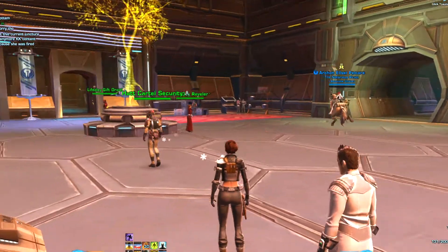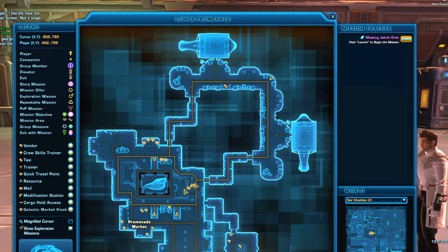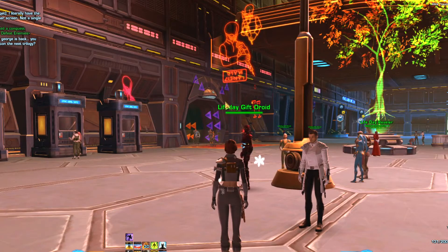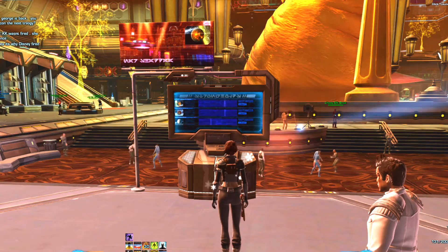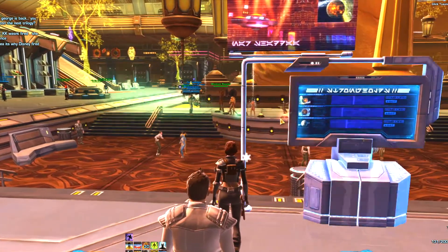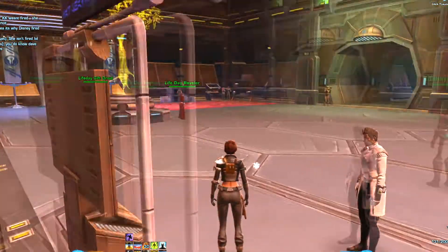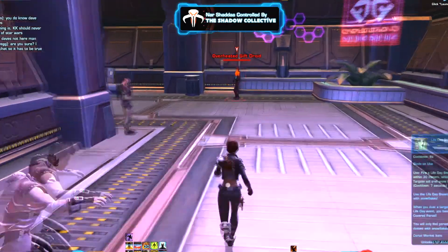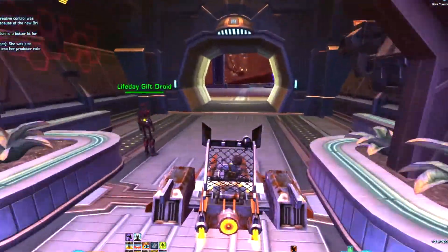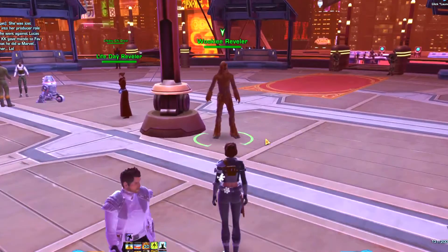Okay, so now we are on Nar Shaddaa and we're going to do the rotation. We've landed here. If you quick traveled into the cantina, you'd need to come out — the cantina is over there. When you land from your stronghold, you land like this. Over here is that tempting Wookiee on the stage — don't go to him. Do an about-face; the tunnel is right in front of you. Mount up, go through the tunnel, and when you come out, here's your first Wookiee right here.